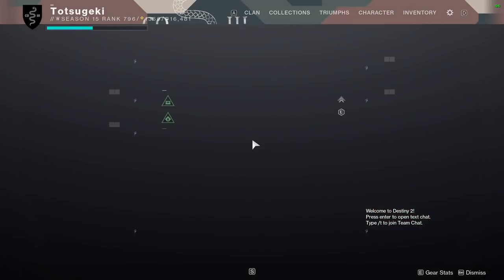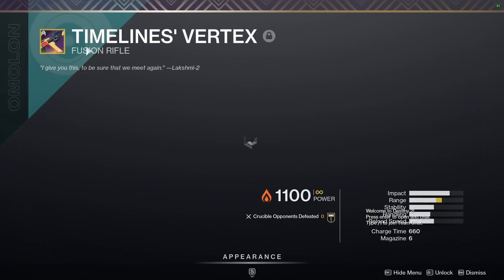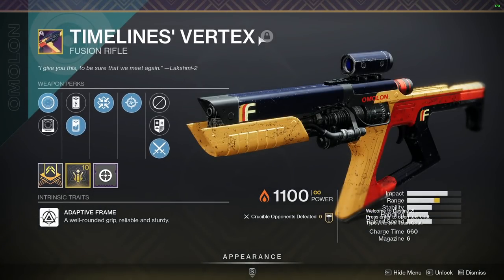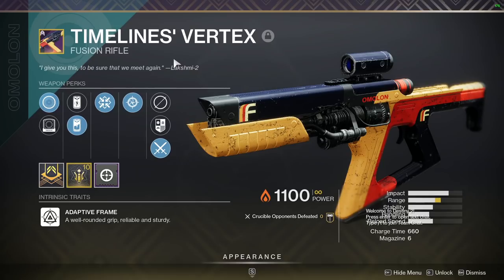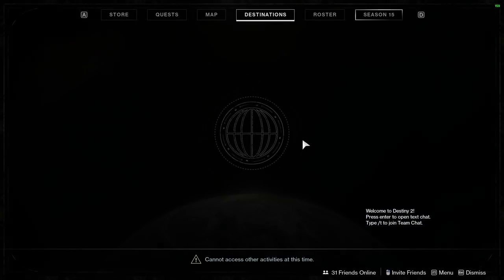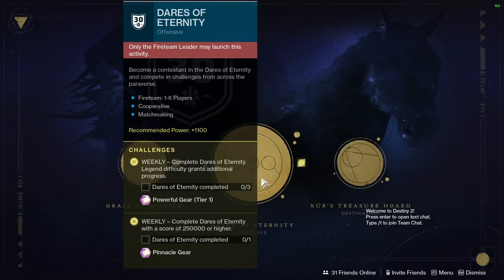Immediately before going into this discussion, go to Xur right now on the EDZ — he is selling the Timelines Vertex. You will be missing out if you don't pick it up now. But if you somehow missed this and you're checking the video months later, sometimes during the Dares of Eternity activity the loot pool will offer Timelines Vertex. Check that in the particular week Timelines Vertex or Main Ingredient is dropping and you can get yourself a good fusion.